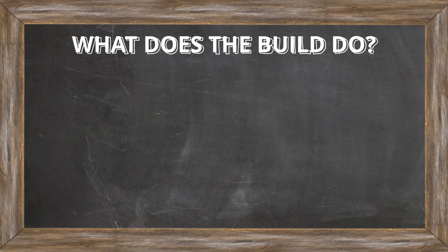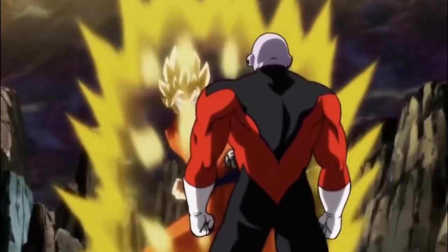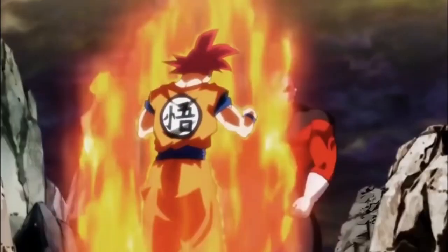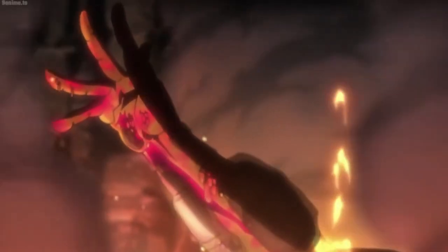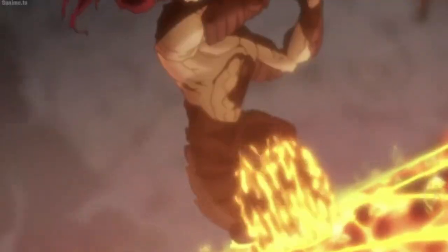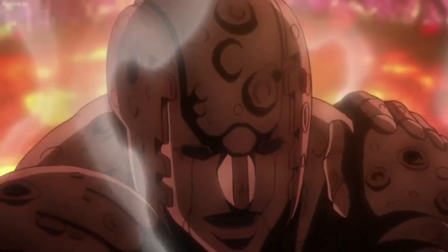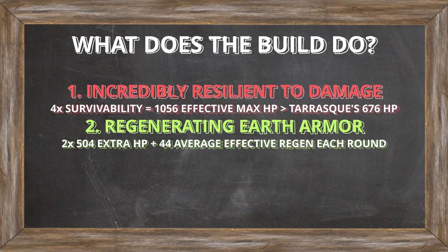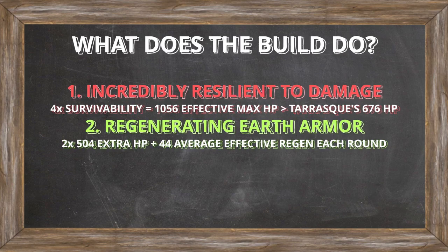With the build laid out, here's what it does. Our damage reduction from the Bear Totem Barbarian's Rage and the Rogue's Uncanny Dodge gives us 4 times more survivability against attacks. With this damage reduction, our 264 health points effectively become a whopping 1,056 during combat — more HP than even the Tarrasque, which has 676. Meanwhile, if we transform into an Earth Elemental with Wild Shape, this provides an additional 504 effective health points, usable twice for 1,008 extra health. In this form, we can trade spell slots to regenerate health at a rate of 44 effective health points on average each turn, for a total of roughly 738 HP over 15 turns.